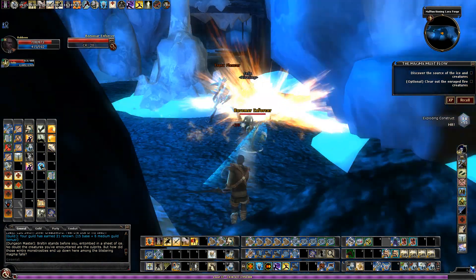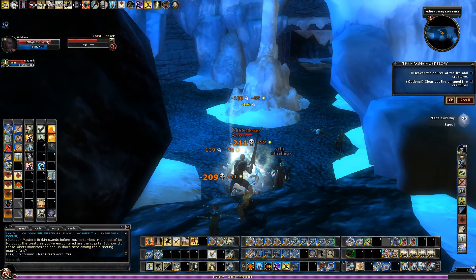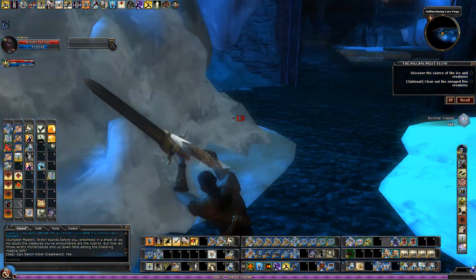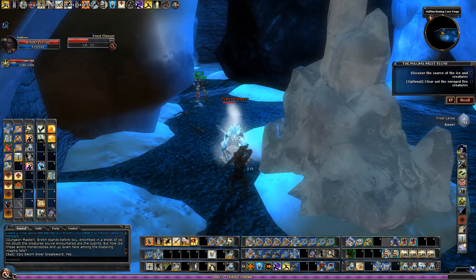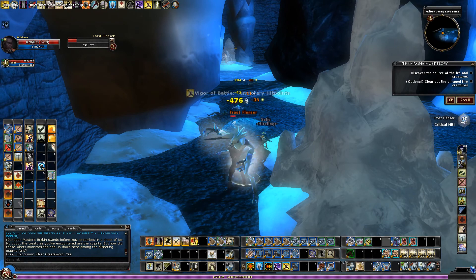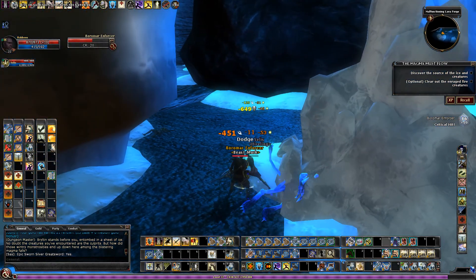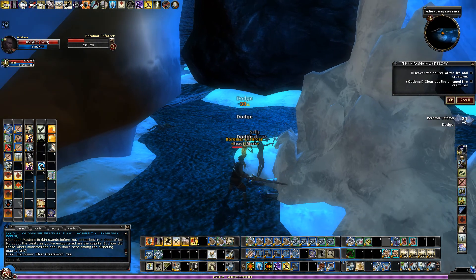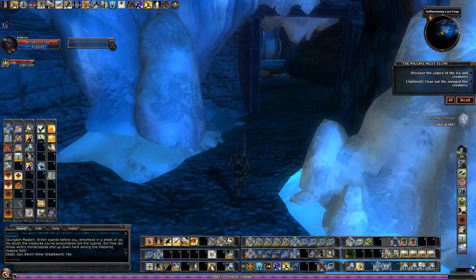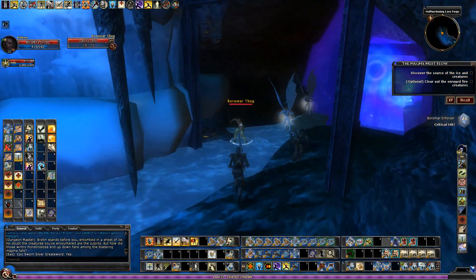Let's see if I can get that — there we go, got that exploding construct to explode. So basically if you just kind of stand by that construct for just a second and then leave, it will explode. It's one of the more dangerous enemies in this chain, that exploding construct, but once you know how to deal with it, it's quite easy.